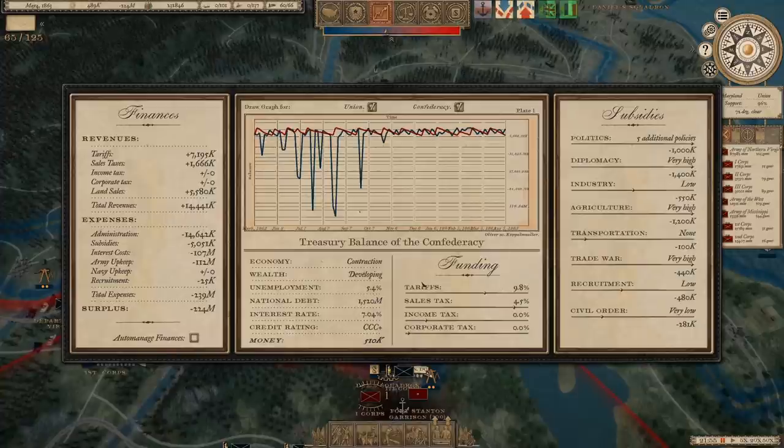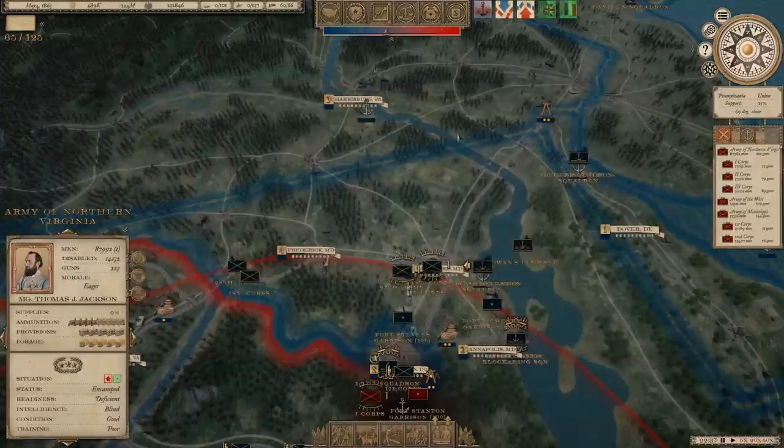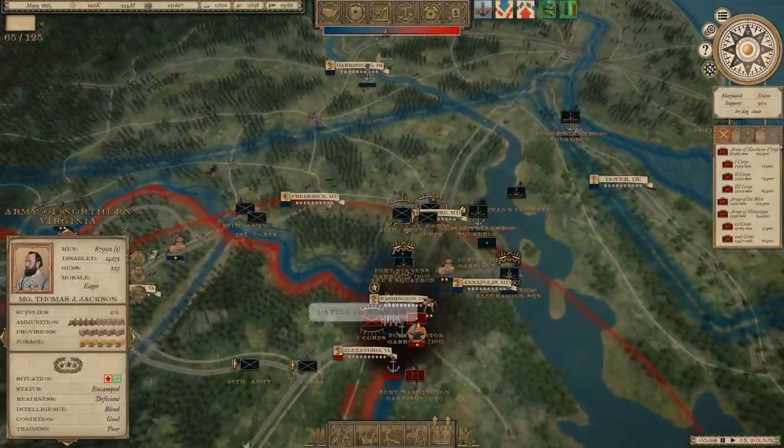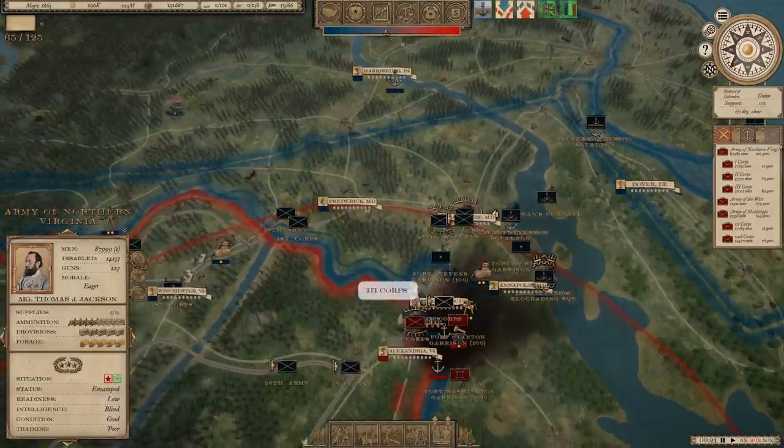My financial situation is not good - we are $1.5 billion in debt with a CCC plus credit rating. But we're going to max out diplomacy and also agriculture subsidies because I feel like those are the two things that will help with European intervention, which I think can more quickly bring an end to this war. We're also going to continue moving on Washington and hopefully take that very soon.